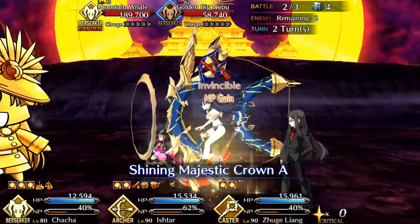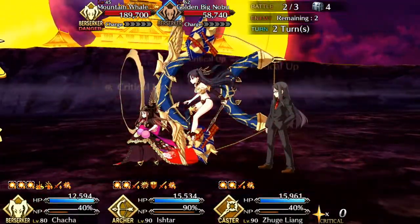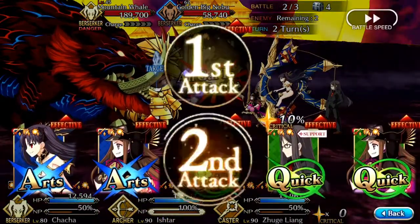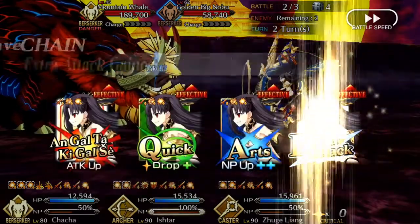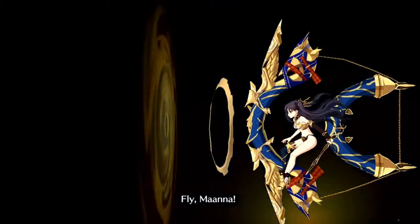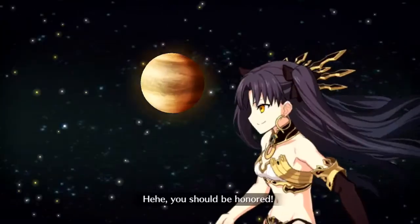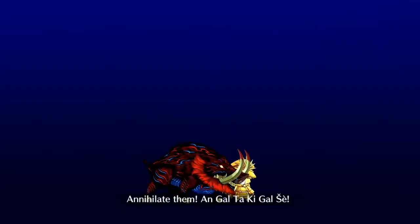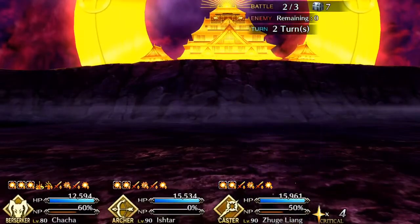We power it up. The move we use with Ishtar gives her 50% attack up. Use Manifestation of Beauty, then we razzle dazzle and hit him with everything we've got. Here she is looking at me — I have no idea what she just said there at the end — but everyone's dead, so that's very good.